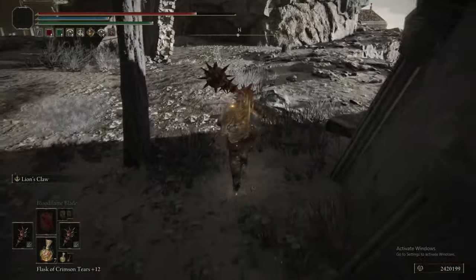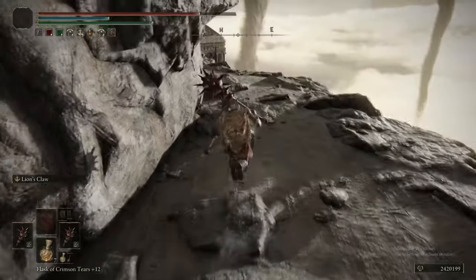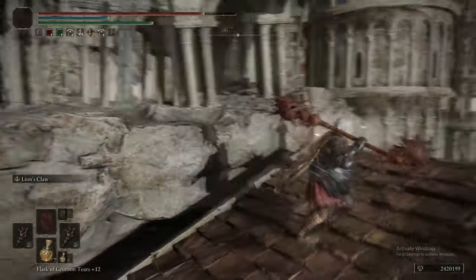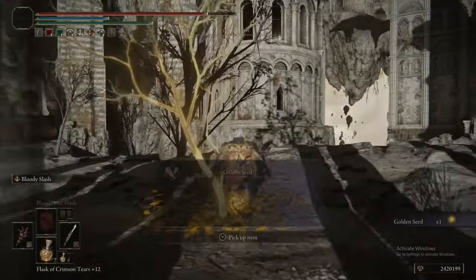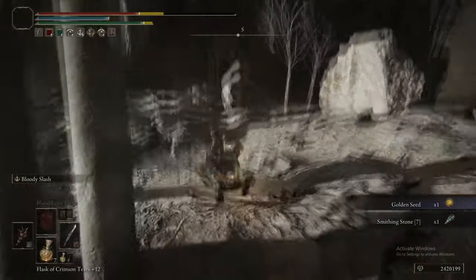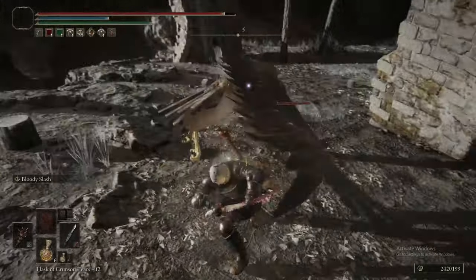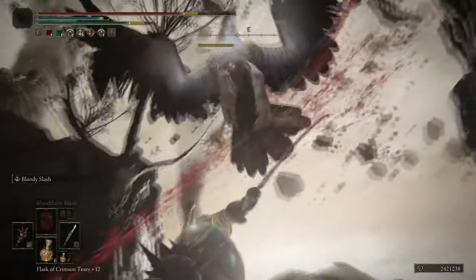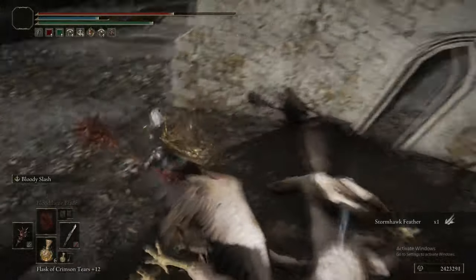Up onto the platform where the birds were, there is a completely superfluous golden seed — there's no shot you don't have max flasks at this point, so save yourself the hassle. There's also a Smithing Stone 7, but you can buy an infinite number of them. These eagles again, Jesus Christ — Gandalf, you can stop whistling for them now. There are too many eagles.